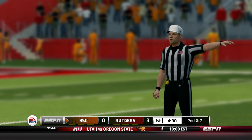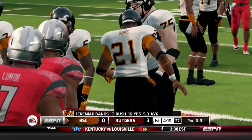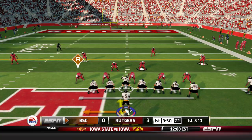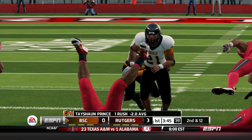From the offset shotgun, Prince gives back to Banks. Banks bounces off one of his linemen and powers forward for a gain of seven yards. Physical running attacks for each side, but Buffalo State spreads it out. Tayshaun Prince from the shotgun fires over the middle, caught by B.J. Lynch for a first down across midfield — that is Tayshaun Prince's first completion. Tayshaun Prince over a thousand yards last season at the D3 level.